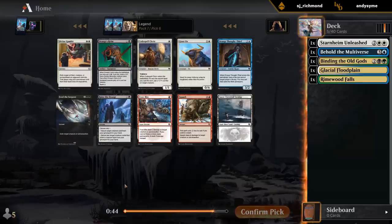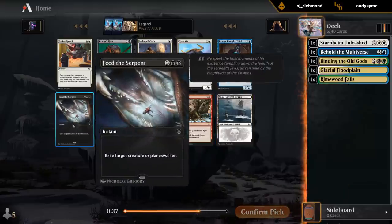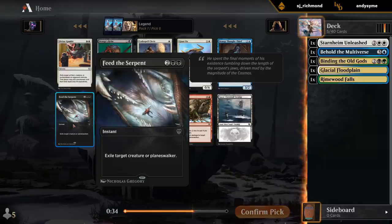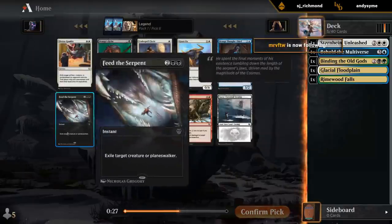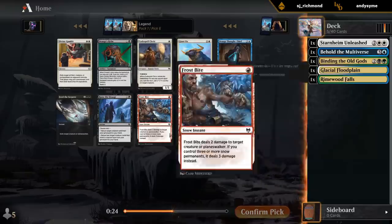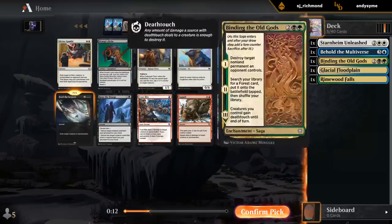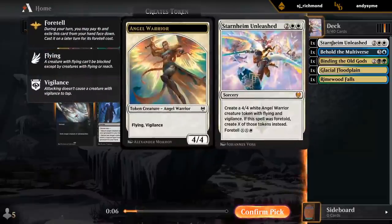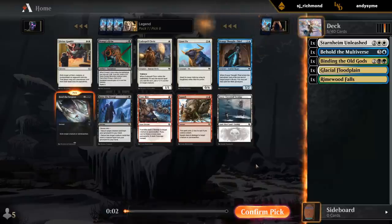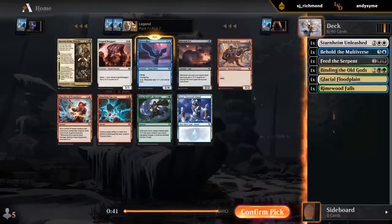Now we've got a decision and there's a lot of directions we can go. Could take Snow-Covered Swamp as a safe bet. Could take Feed the Serpent, which does commit us a bit more to black. There's also Draugr's Helm, which requires double black to make the token. I think I would rather take Feed the Serpent. There are also some red removal spells, but I think we want to stick to Sultai as a base, splashing white. I'm leaning Feed the Serpent since this is shaping up like a control deck - I'd rather have spot removal and cards like Starnheim Unleashed to close out the game. I'll take a Mistwalker, which is fine in any deck.